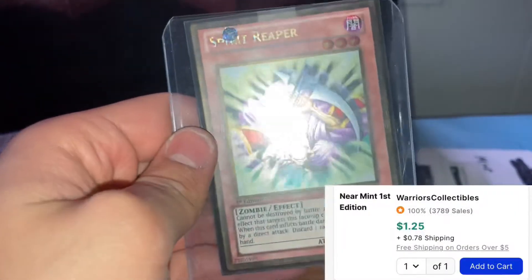Spirit Reaper from Premium Gold — it's like a 2013-14 set. I tried buying all these on Instagram like last year and I got scammed. I hate it when people do that — you try to be good in the community and you're only supporting people and buying from them. Come on, this little guy doesn't want to come out. Okay yes, that's Spirit Reaper.